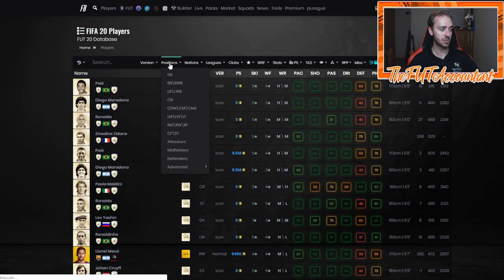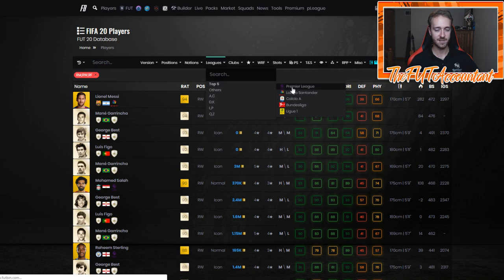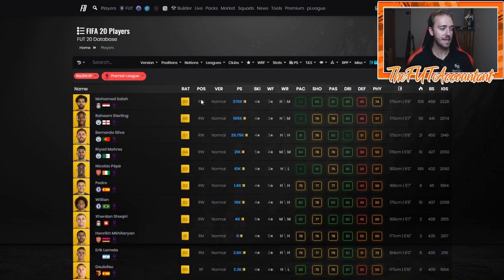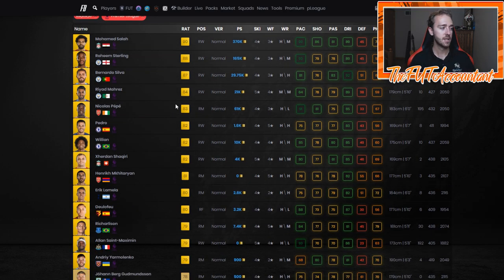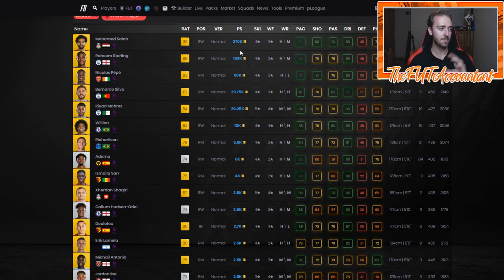We have to talk about why this happened. I want to search for positions — right wing, right mid, right forward — and talk about why these increases were so drastic. It all comes down to rarity and the availability of that position in that price range for that league. Looking at right wings in the Premier League, you see Willian here is 10,000 coins. You have Salah and Sterling that are very expensive, Pepe at 60K, and then Mares and Bruno Silva who are not the most usable. But Willian has really good stats for an 82 rated card.